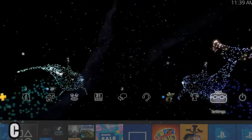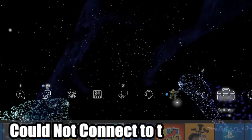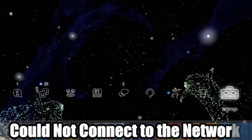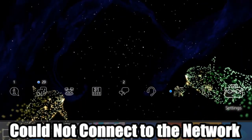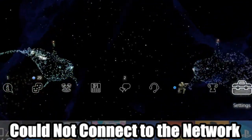Hey everyone, this is Tim from UR6 Studios. Today in this video I'm going to show you how to fix the PlayStation 4 error code NW-31201-7, could not connect to the network. So let's go ahead and jump into the video right now.